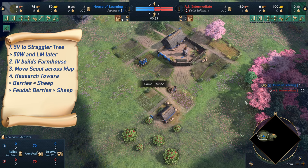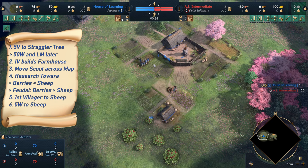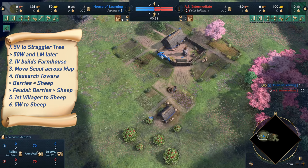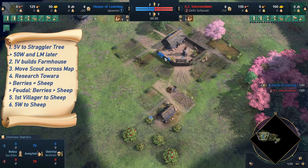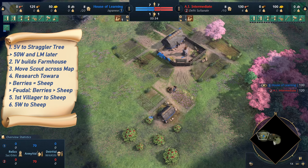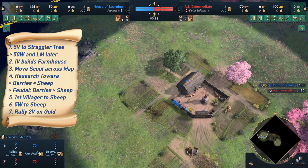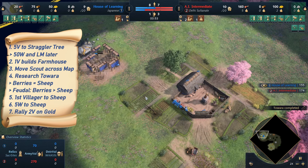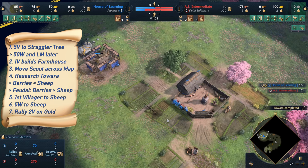In this example, I sent my scout on a more defensive route towards the middle and then around the nearer side, and I will be gathering from sheep. The first villager coming out goes on sheep as well, and then all five villagers from wood drop off the wood on the TC and go immediately to the same sheep, which means one villager will automatically go to the next sheep — so we don't waste any time with five villagers all using the clubbing animation. The next two villagers go onto gold, the first one out building a forge.